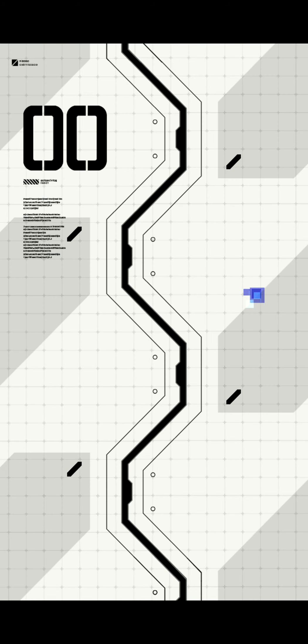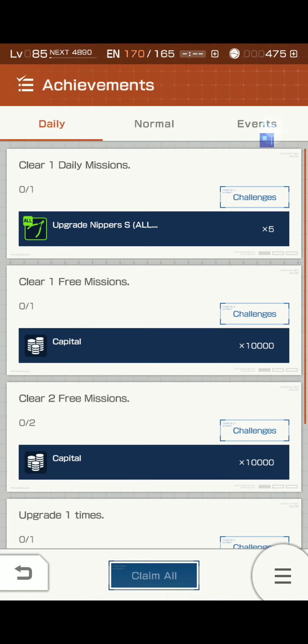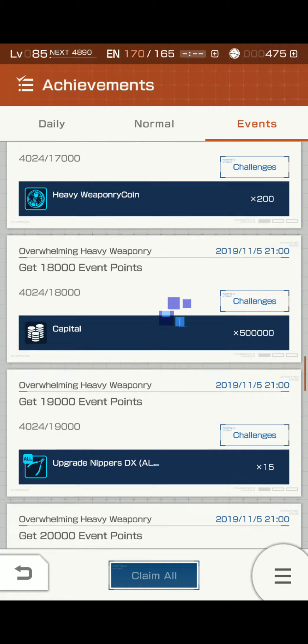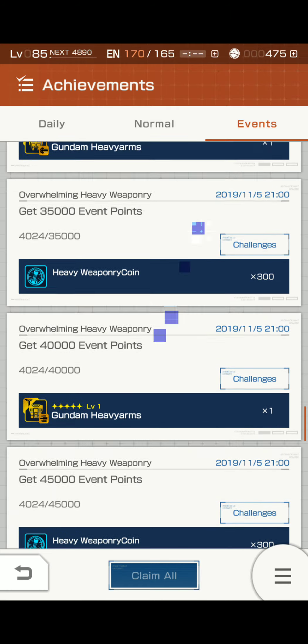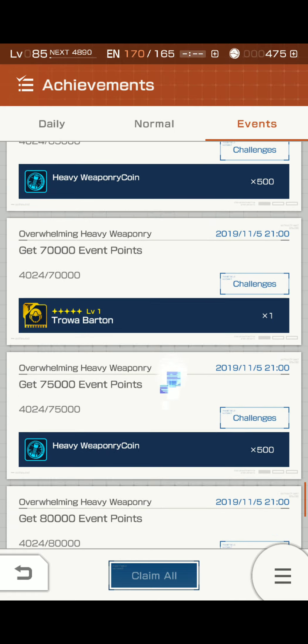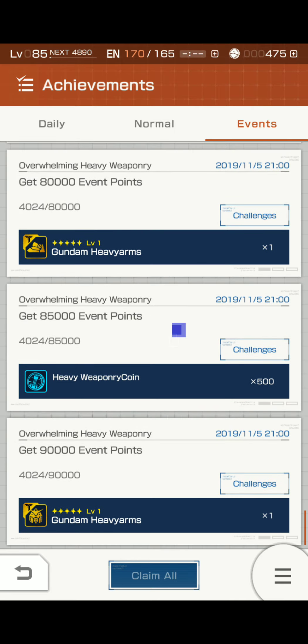Also, let's go to the achievement list real quick, just for a split second. I don't usually do this, but it ties in to the parts. If you get 30,000 event points, 40,000, 50,000, 60,000, 70,000, 80,000, and 90,000, you can get the already five-star version of all the pieces.